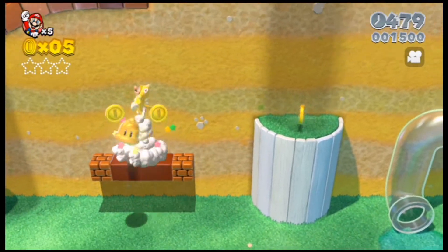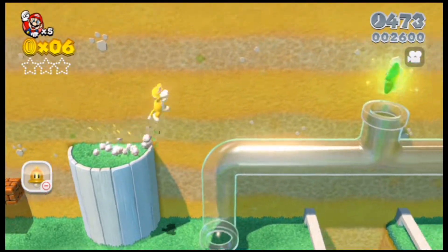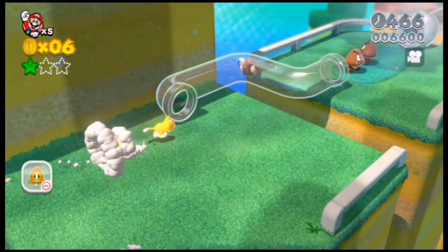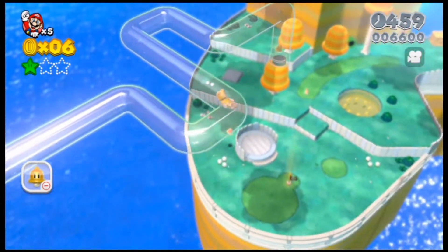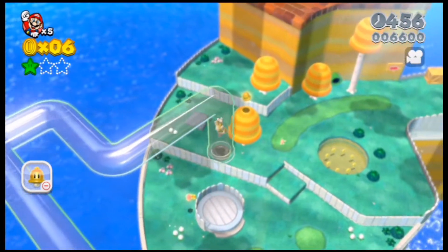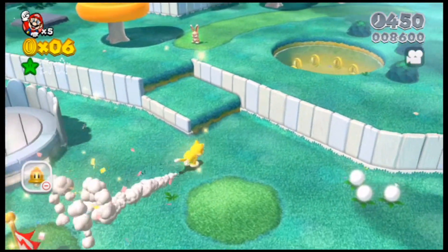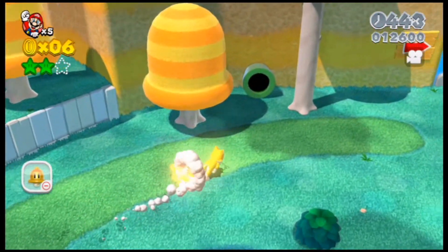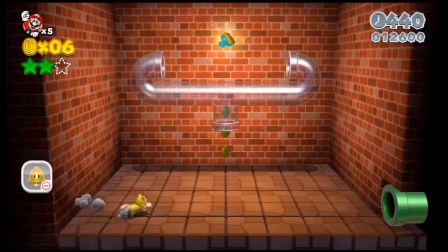I'm gonna be showing you how to complete this level 100%. There are three stars to find — that's the first one. Each level also has a stamp for a stamp collection, a secret 1-up mushroom hidden somewhere in the level, and a checkpoint flag. If you want to pass the bunny, he has a second star. Go into the pipe — that's the stamp.